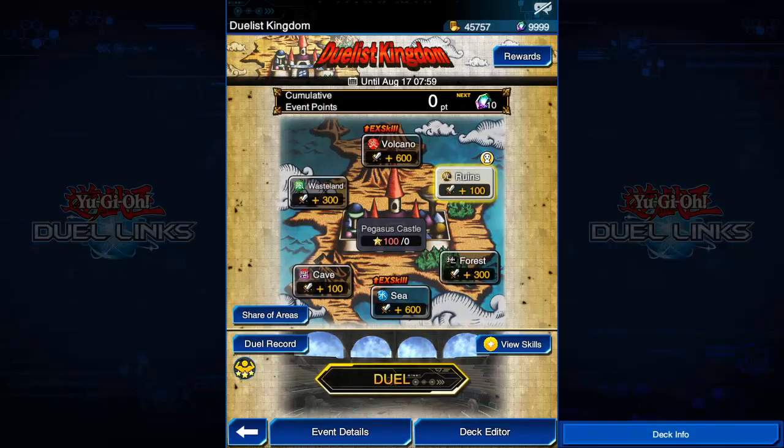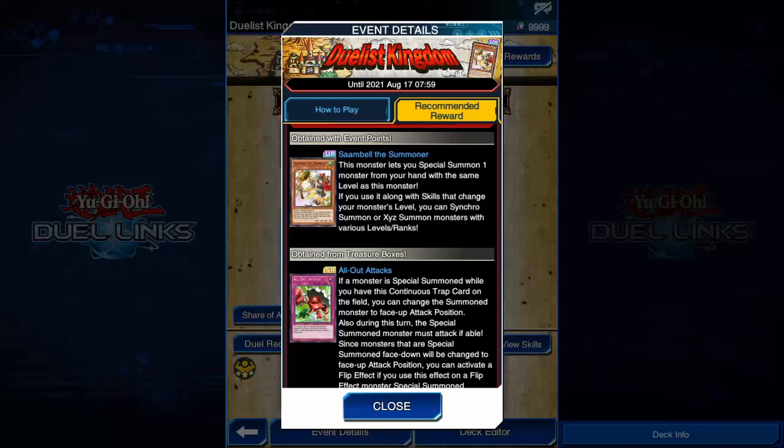I don't know how they decided for the first day though. Dueling will be pretty much how it was on the ladder, but everyone gets a bonus attack. After you get 100 star chips, you can duel Pegasus, which will give you treasure boxes, which give you the event rewards you can see right here.